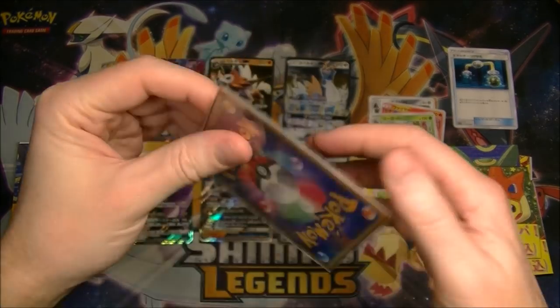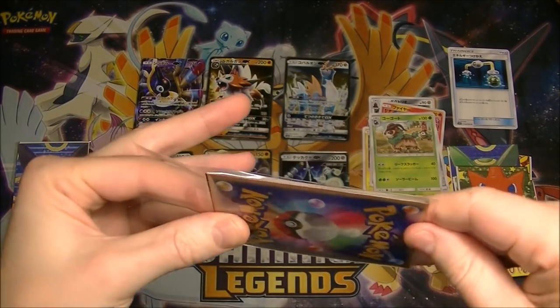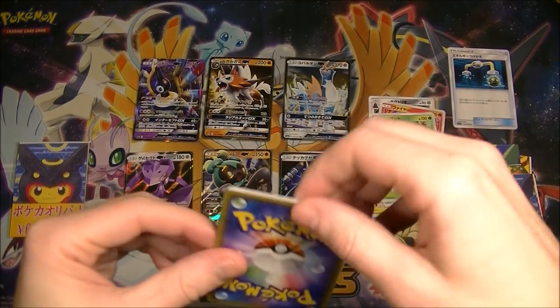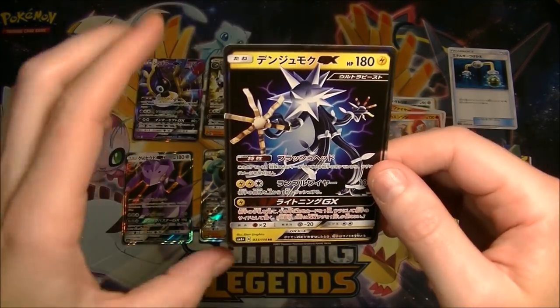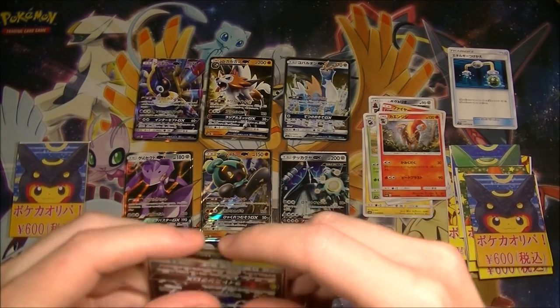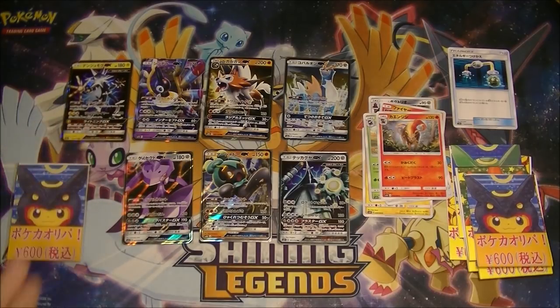Two to go. Still haven't even seen a full art or anything yet — this is a bit concerning. But as I said, at least we're getting lots of GXs so that's something. We're definitely not getting anything good. I say that because Zekrom is just like a curse — I just keep getting Zekroms in mystery packs all the time. I have the Hyper Rare, multiple Full Arts. I have so many. I'm sick of him.